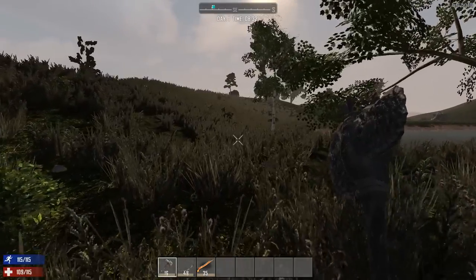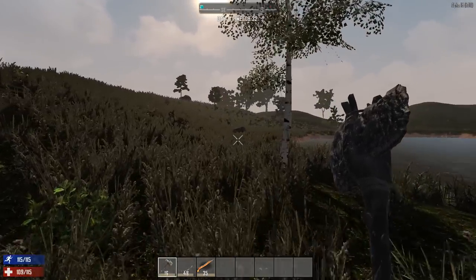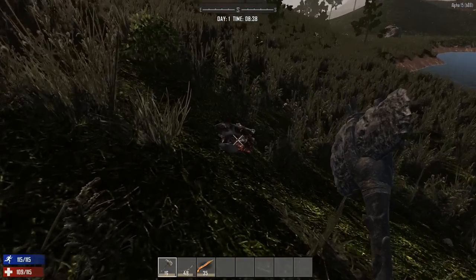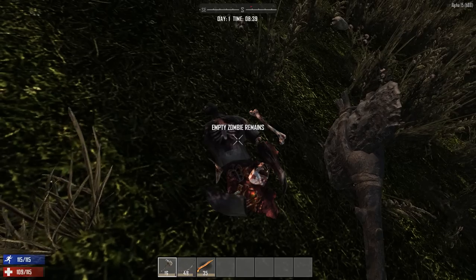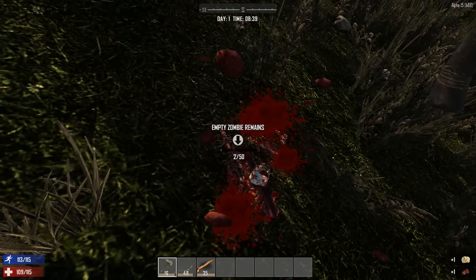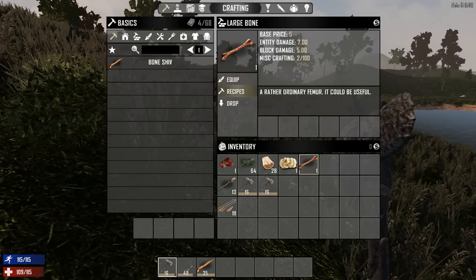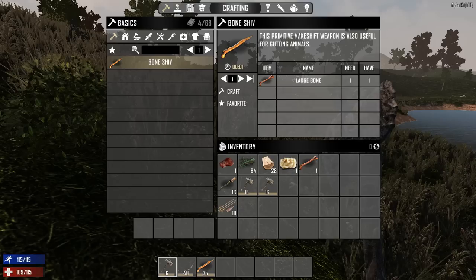First off, you're gonna need some tools. And by tools, I mean weapons — you're gonna need a stone axe. But if you happen to find a corpse like this one, just some random zombie remains, you can use your stone axe to chop it. This way, you will get a large bone. With that large bone, you can make a bone shiv. As the description says, it's useful for gutting animals, so make one right away.